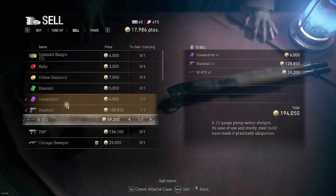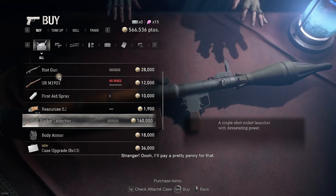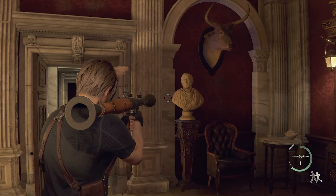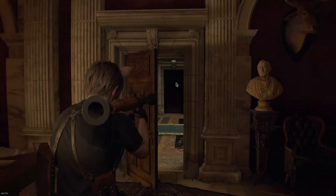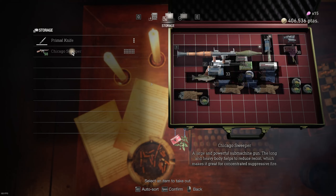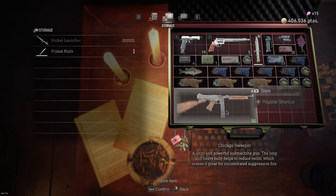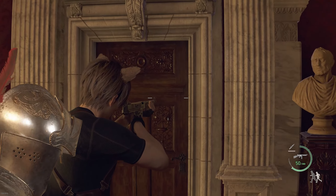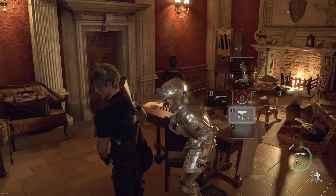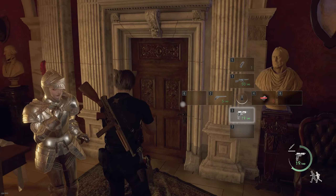I'm going to sell everything just to show you every weapon. The RPG doesn't have it — that's a shame. I honestly thought it would work. There's the Chicago Sweeper with laser sight. The Hand Cannon doesn't have it. The Sentinel 9 doesn't have it. Interesting — so the bonus weapons don't have it, and the DLC weapons don't have it either. That's kind of strange.